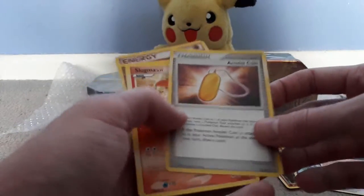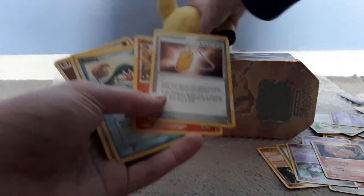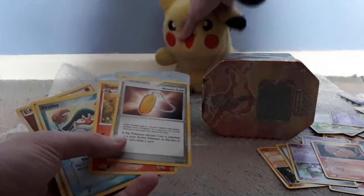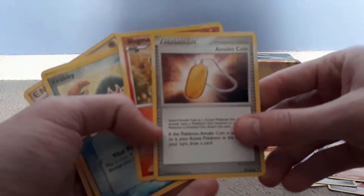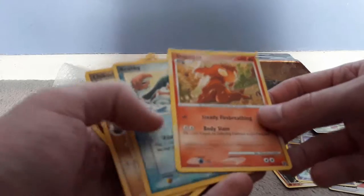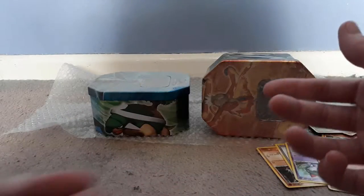A Cleffa! Goddammit, it's out of focus! Our idol is not helping! Give him a squeeze! Come on, get out of here! Alright, let's try this again. We've got an Amulet Coin - maybe Meowth needs one of those. A Slugma again! A Krabby! Chikorita! Ooh, look at that, it's different! And a Fighting energy!